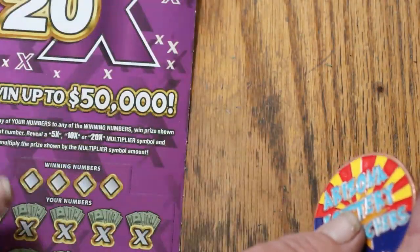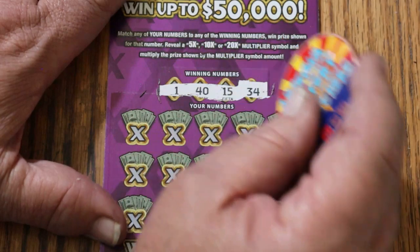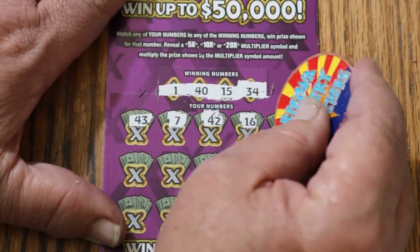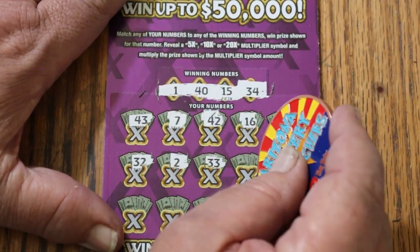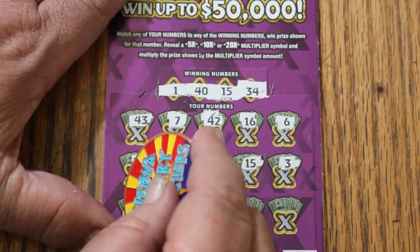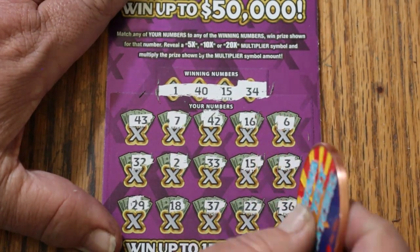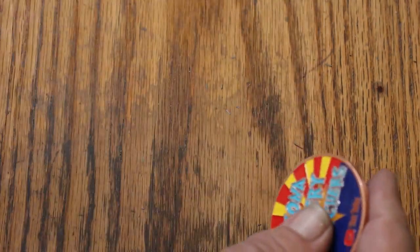Ticket 53. Numbers: 1, 40, 15, and 34. 43, 7, 42, 16, 6. Random's 32. 2, 33. My number 15 — we have a match on my number. How nice. 3, 29, 18, 37, 22, 36. What you got for me, my good old 15? You got me five bucks back.